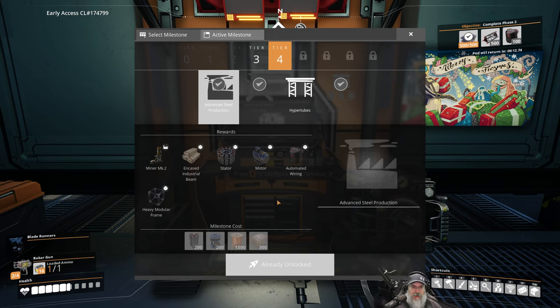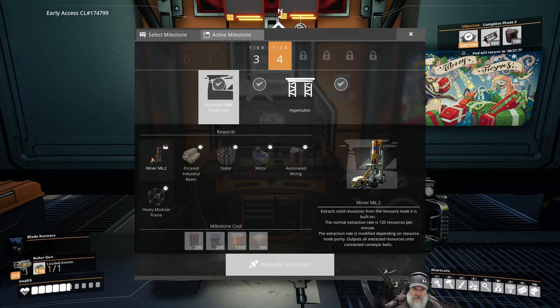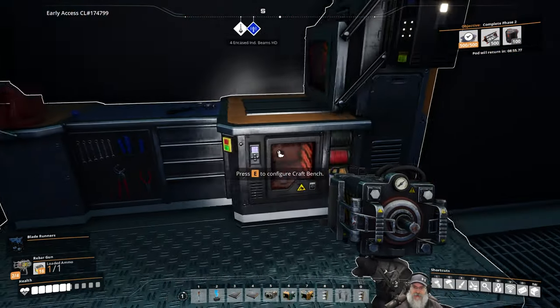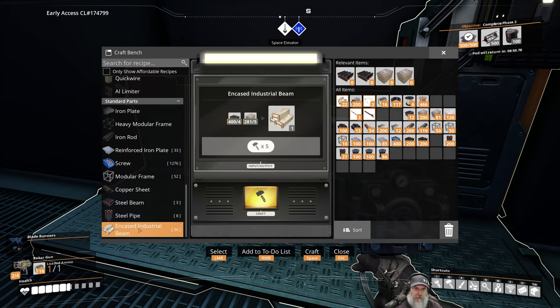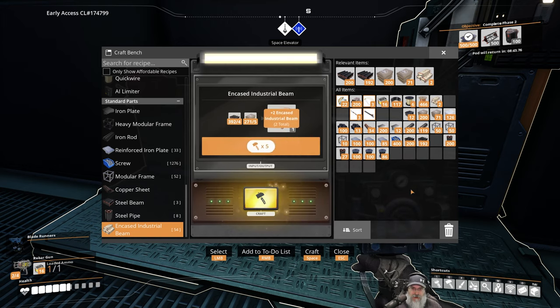Automated wiring we'll need for the space elevator. We can also make structural beams, Mark II miners, and encased industrial beams. Let's do that first — encased industrial beams requires that stuff. We need 10 for that research and 4 for the hard drive. We'll need a lot more in the long run, but let's just make 14 to start with.